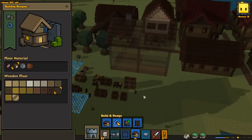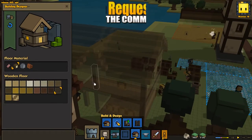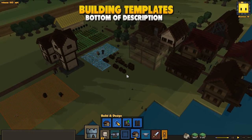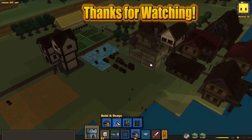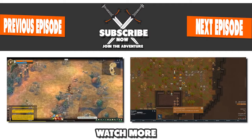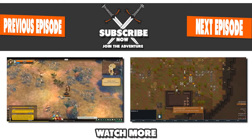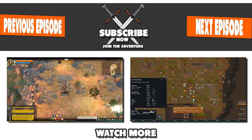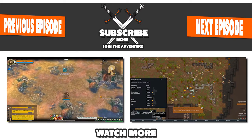I think this will be it for today with Stoneheart. So we got our carpenter's house pretty much done — we might change a few more things for it later on as well. Thanks for checking out this episode and I hope you guys enjoyed watching this. Don't forget to check out my Twitch channel — it's in the description of each video. Thanks for checking out this video. Have a great day, take care. We'll see you next time!